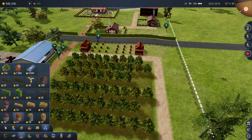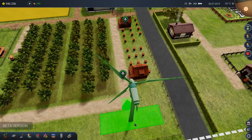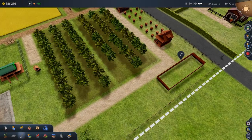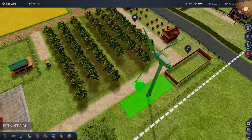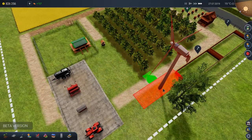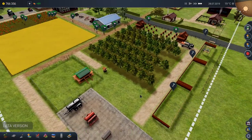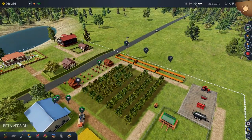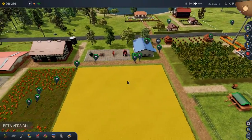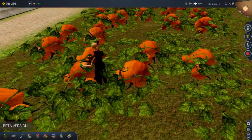Now we can go ahead and build ourselves some windmills. Let's start building these bad boys. There's number one. I'm going to try to build three of these things — it'll bring us money year-round. Third one — just had to move the tree out of the way. Three windmills being built on the back corner. So three big windmills — $60,000 each, but they could bring in a lot. It looks like people are going crazy with the pumpkin harvest.